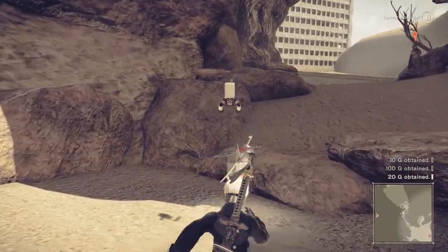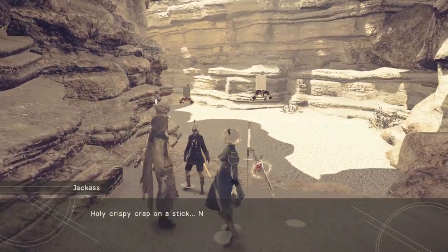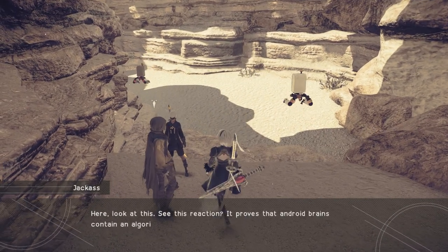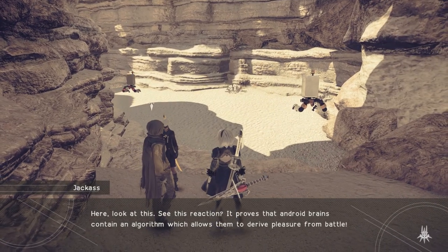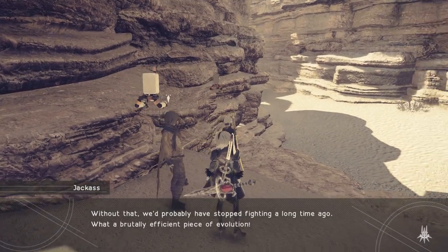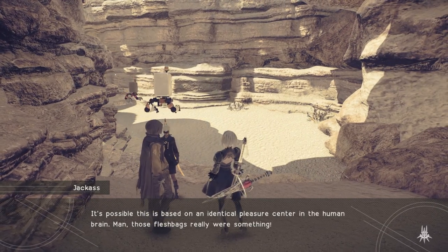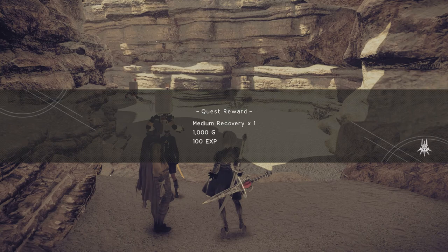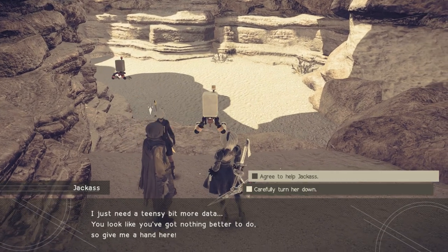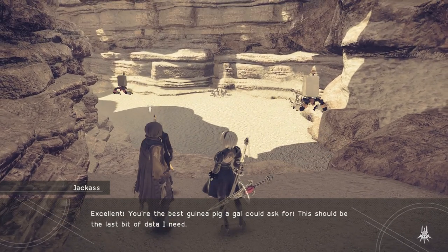Second try as well. I don't think we need to do any cutting there, so no need for proof, I guess. Sweet. My health's okay, got a small recovery though. Holy crispy crap and a stick - now this is data! See this reaction? It proves that android brains contain an algorithm which allows them to derive pleasure from battle. Without that, we'd probably have stopped fighting a long time ago. What a brutally efficient piece of evolution. It's possible that this is based on an identical pleasure center of the human brain. Battle rush - it's definitely a human thing. I just need a teensy bit more data.